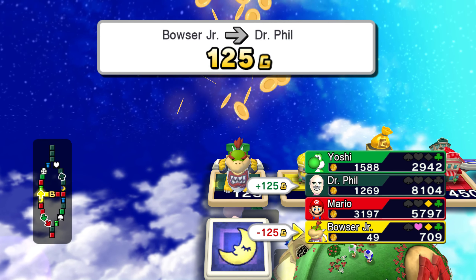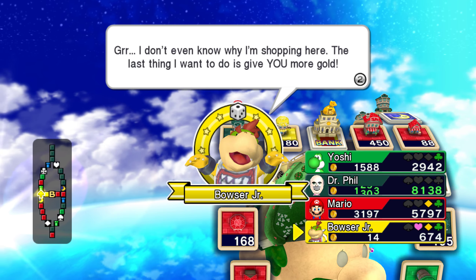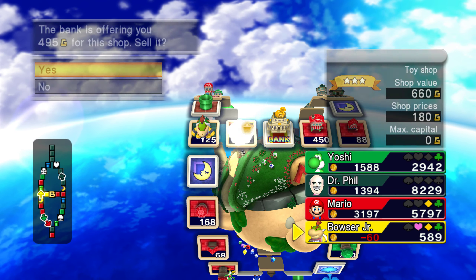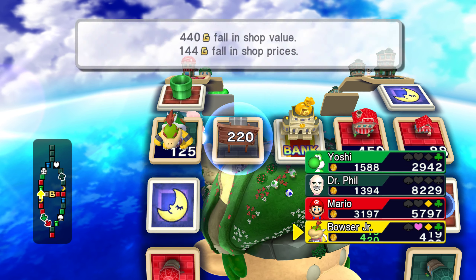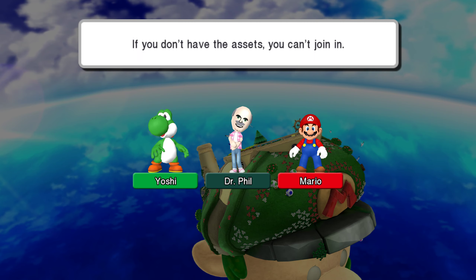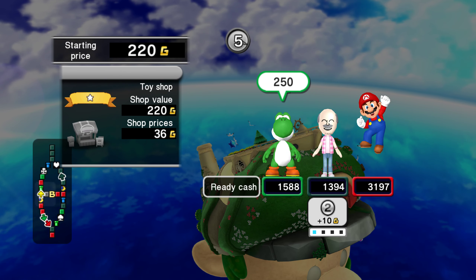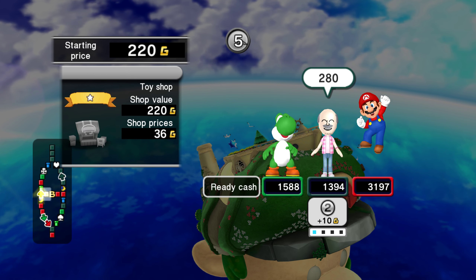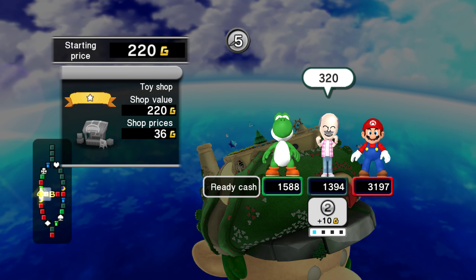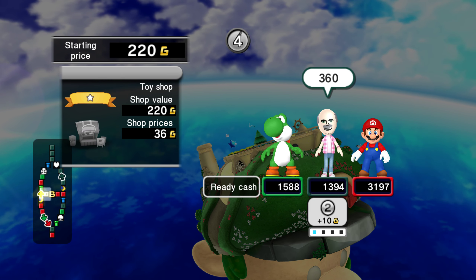Here we go — he's going to sell his shop right next to him right now. So I'm going to actually buy that one out. He's going to auction it up — he only has 419 gold left. I'm going to have two shops in a row. No one else is getting this one — it's all mine. Mario, you're in competition here. I'm not liking how high this is going. There we go.